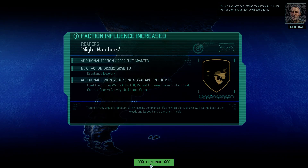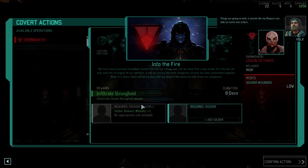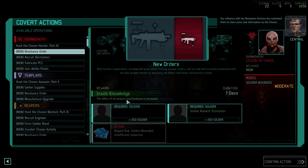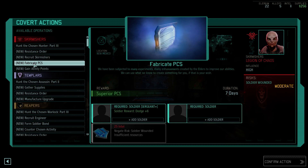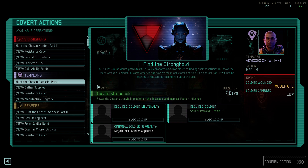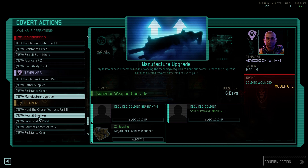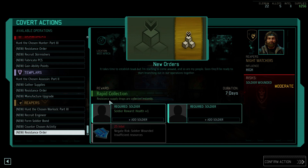We just got some new intel on the Chosen. Contact is made instantly — that's very good. I need to make you an honorary Reaper. Things are going so well. My Reapers can take on some new orders. New resistance order: the effect of weapon modifications is increased — this is big. An extra soldier would be good. Superior PCS, extra ability point — not really vital. Supply drops collected instantly — this is very good also.